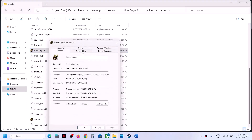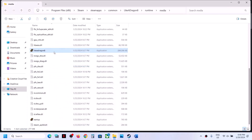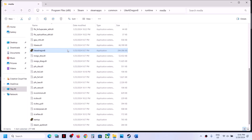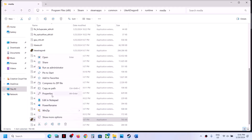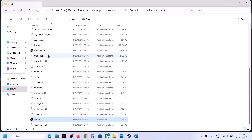If that does not work, right click on the game again, select Properties, and this time put a check on 'Run this program in compatibility mode for' — select Windows 8. Also put a check on 'Disable full screen optimization', click Apply, click OK, and launch the game. If that does not work, try Windows 7. Do the same thing with the second EXE file — select Windows 8, check 'Disable full screen optimization', click Apply, OK, and launch. If that doesn't work, try Windows 7 on that file as well.